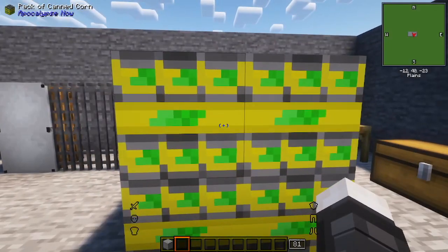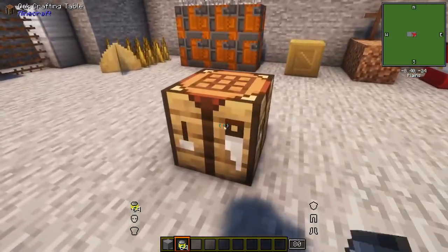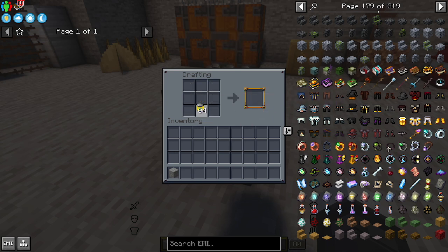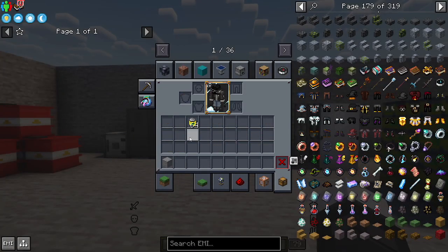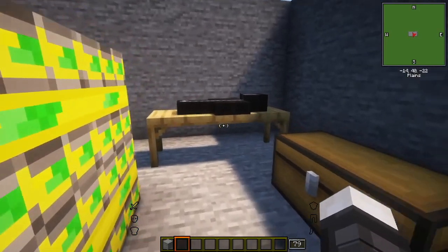We'll start here — this is a pack of canned corn. I get 64, and you put it all into the crafting table right there. There it is, it's a canned corn. For survival, you want to group a bunch of food together — it speaks for itself, like you go to the store and get a 12-pack of soda.